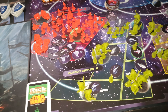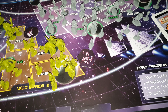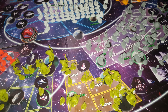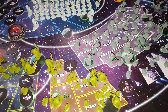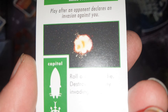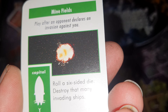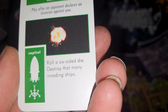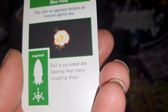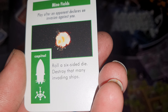So the game basically is set up like this. I haven't actually played it yet, but we'll be doing so. You get some cards — RISK Star Wars. Play it after an opponent declares an invasion against you. Roll a six-sided dice. Destroy that many invading ships.